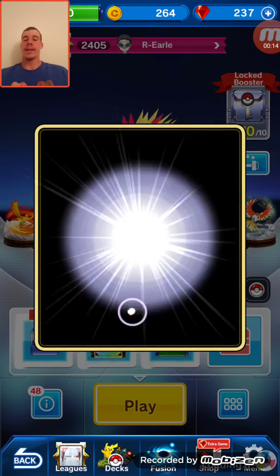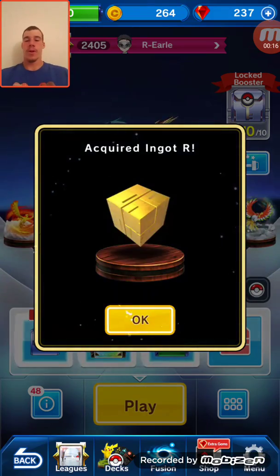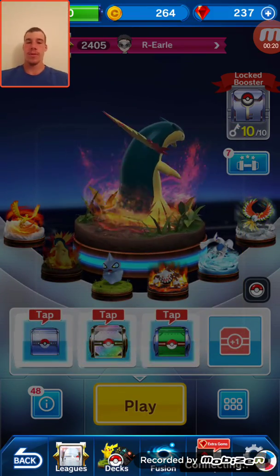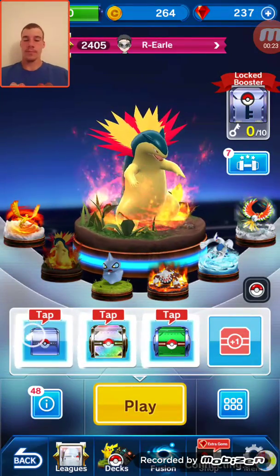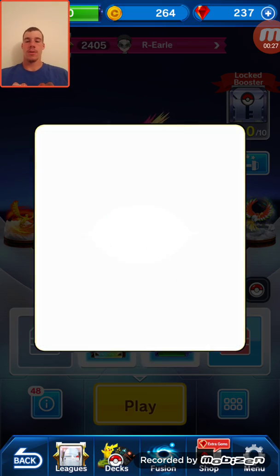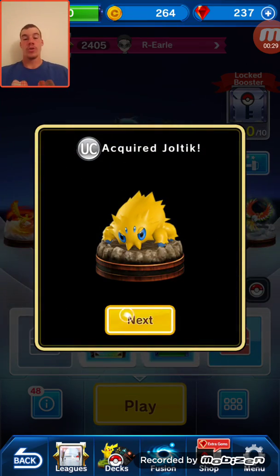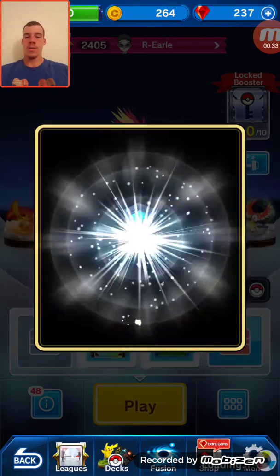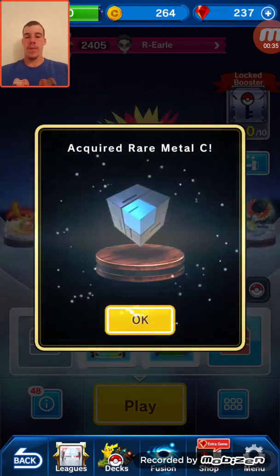We get a Mikey Nienna, Monferno, Ignat Rare. Next we're gonna open up this blue one. Let's see what we can do here — Joltec, Ignat Uncommon, Rare Metal Common.